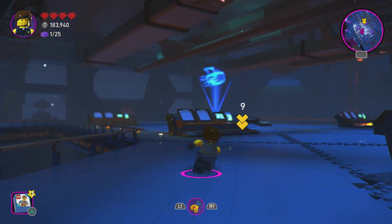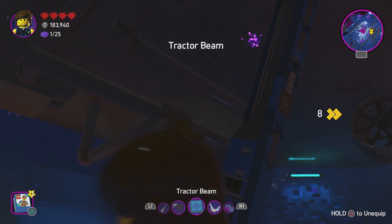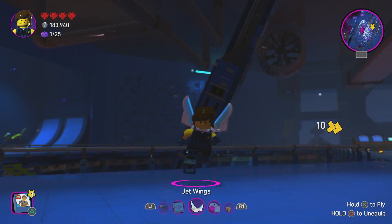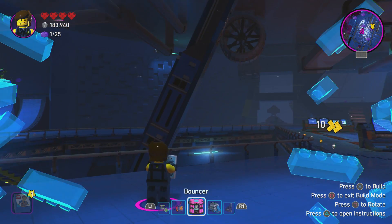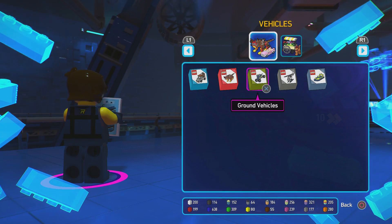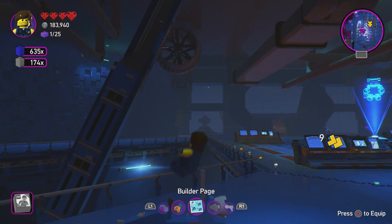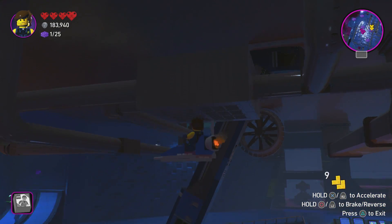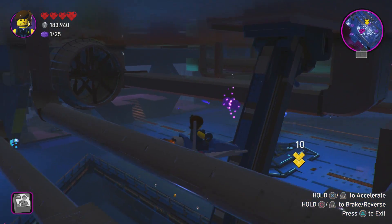We've got some gold bricks. I have a question — in Jurassic Park he says 'clever girl' right before he gets eaten, yeah? And then the raptor eats him right after that. All right, so we're gonna bring in a flying vehicle, something small so we can fit up there. I always find it weird in Jurassic Park how the scientists don't actually seem that alarmed.